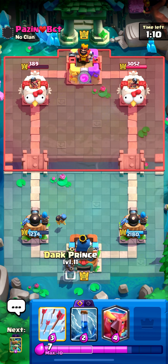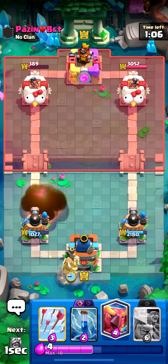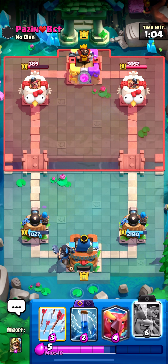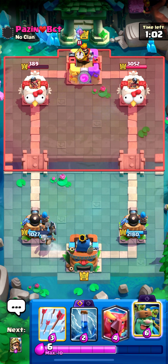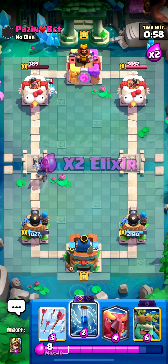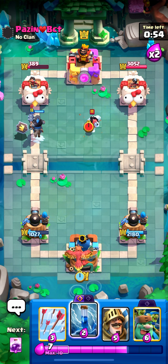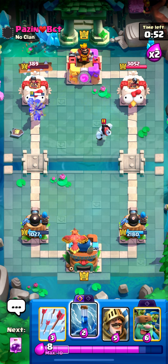I really don't want his hog rider to get any more hits. He goes fireball — he's probably gonna place another hog rider soon, so I'll go dark prince right there. He goes ice spirit; I'm actually trying to zap it but it's not gonna kill it. He goes ice golem — my dark prince is still going to the tower.